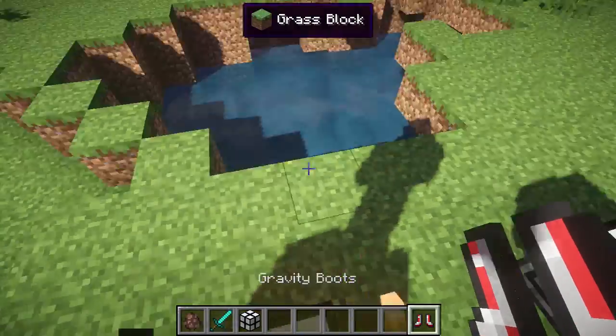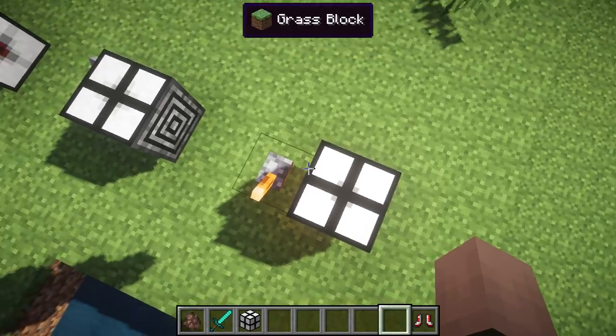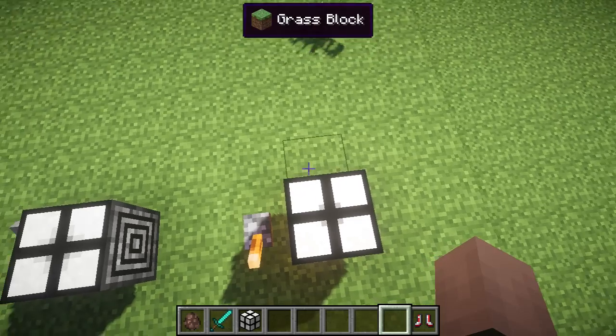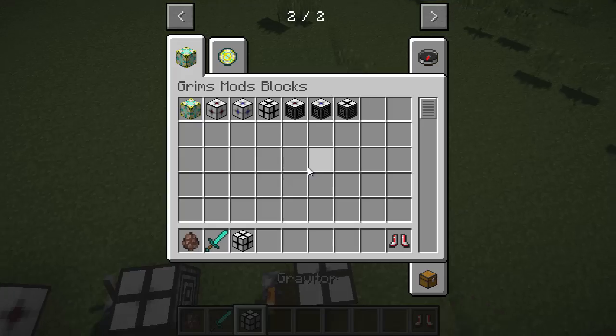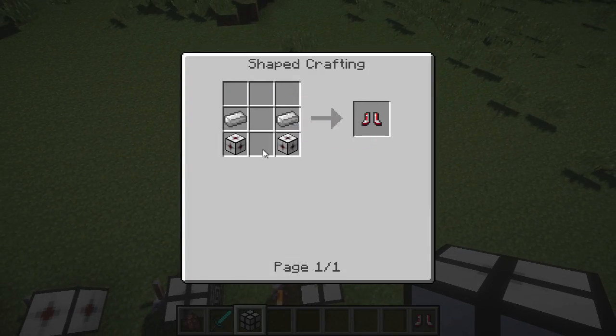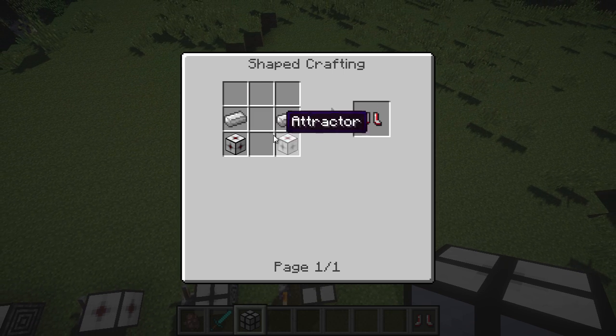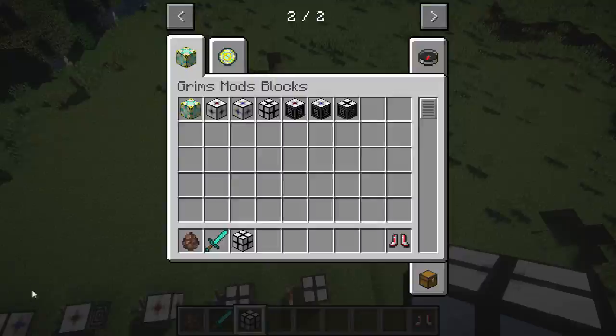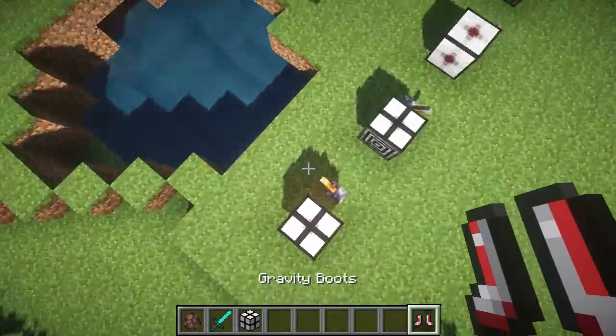Now if you want to turn off your gravity, the best way to do it is with the Gravity Boots. As you can see, I hold them and it's gonna weigh me down. Or if I put them on, it'll weigh me down as well. These Gravity Boots are crafted by taking two attractors and two iron ingots. We'll talk about the attractor recipe in just a second.